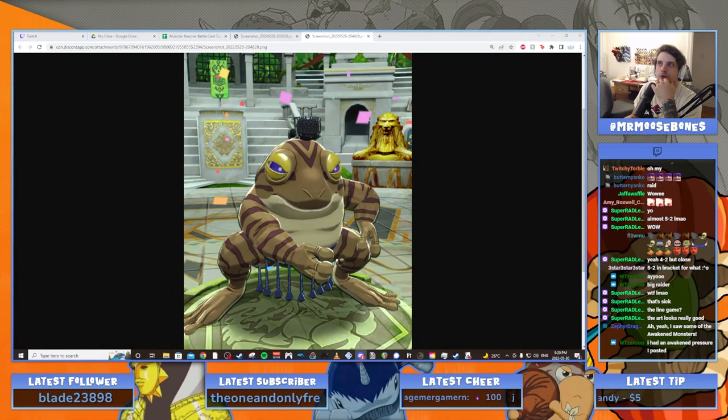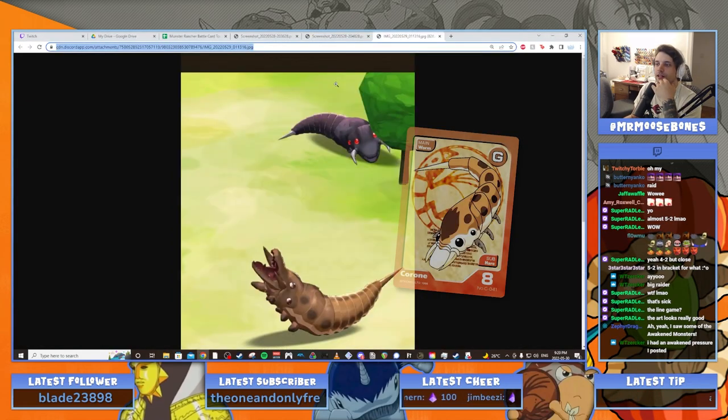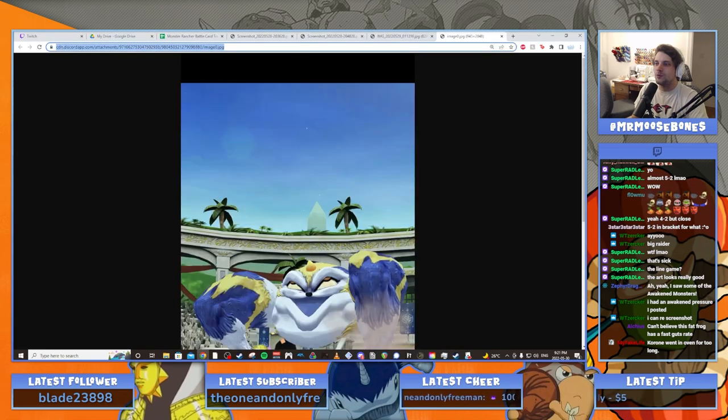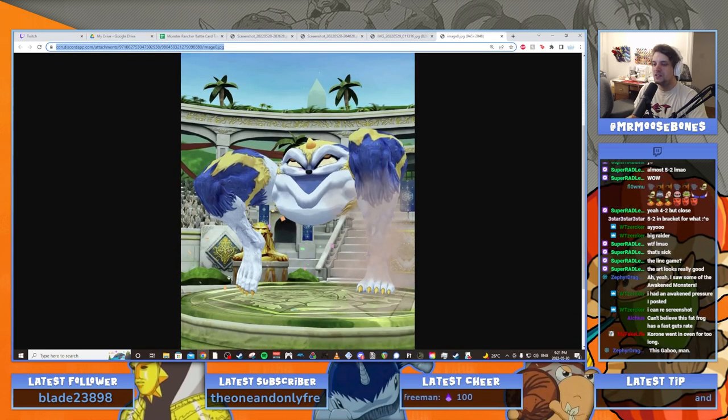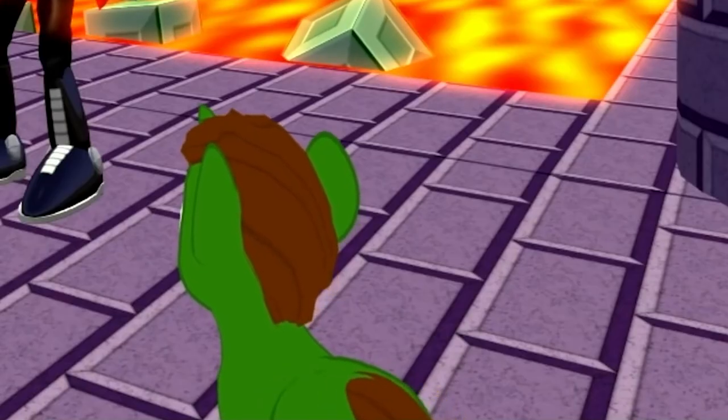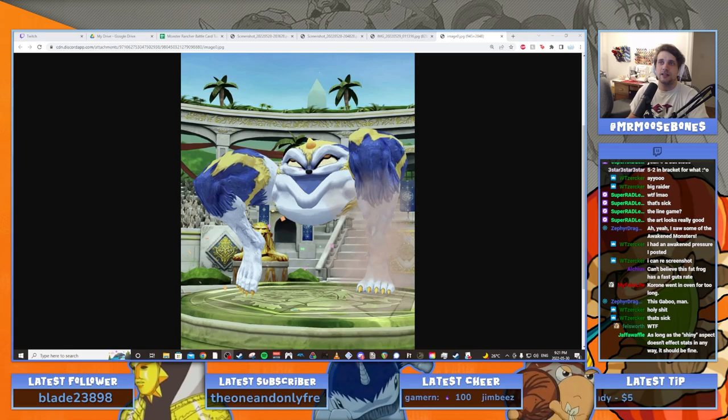This Goron, which is normally a light brown monster, and then there's this Gaboo — oh my god, this Gaboo is so spooky looking, what's with these nails? So this is just a normal frozen Gaboo except he's got yellow all over him. Here's the awakened one with the gold horn — it's got a magic horn. As long as the shiny aspect doesn't affect stats in any way, it's just an item.